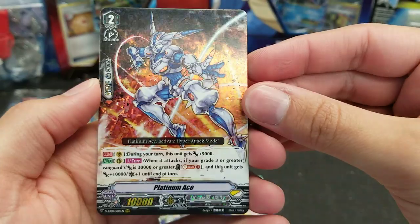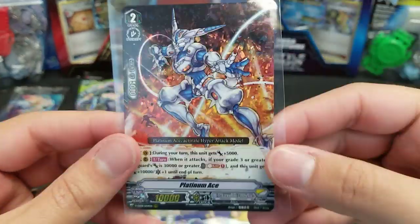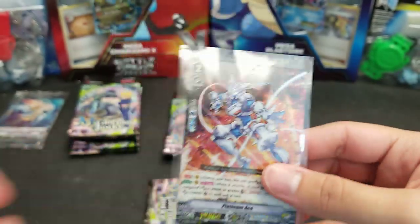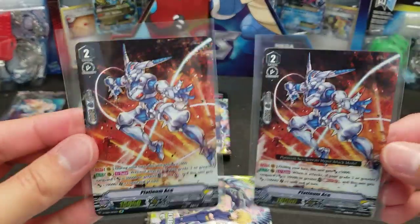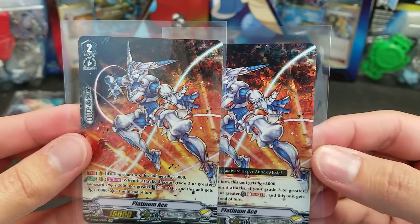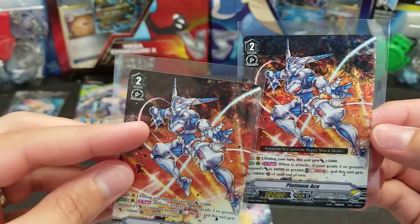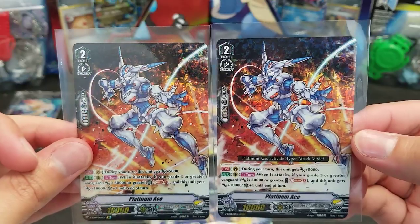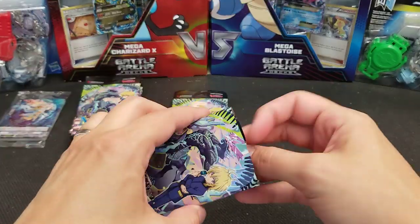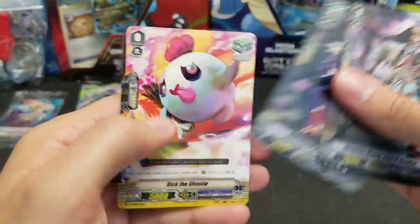And there's Platinum Ace Triple Rare — so we've got two Platinum Aces now: Triple Rare and an SP. I assume that SP will be worth something given that its base rarity is Triple Rare, not Double Rare. Let me show you them side by side — they're basically the same card. The foil is a little different; it's full art, and because it's full art this one looks a little bigger at quick glance, but it's just an illusion.